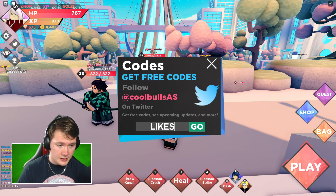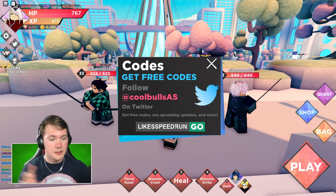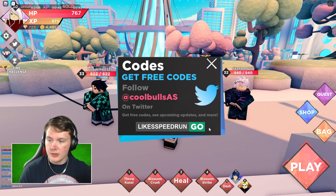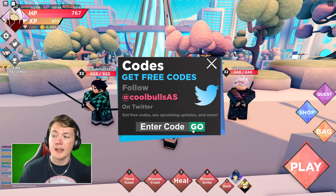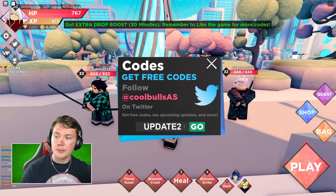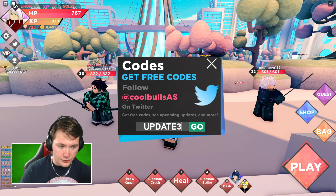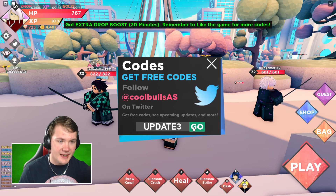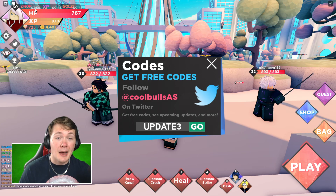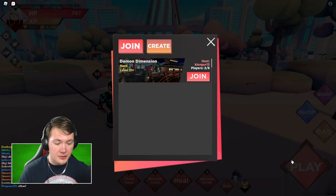Next we have 'LIKES SPEEDRUN' - make sure to enter double S because it's 'likess speedrun'. Entering that gives you another 50 gems, two times gold boost, extra drop boost, and two times XP boost for 15 minutes. After that we have the 'UPDATE 2' code which gives you extra drop boost for 30 minutes. Then we have 'UPDATE 3' which gives another 30 minutes of extra drop boost. That is three hours and 58 minutes of drop boost total. Those were all the active codes.